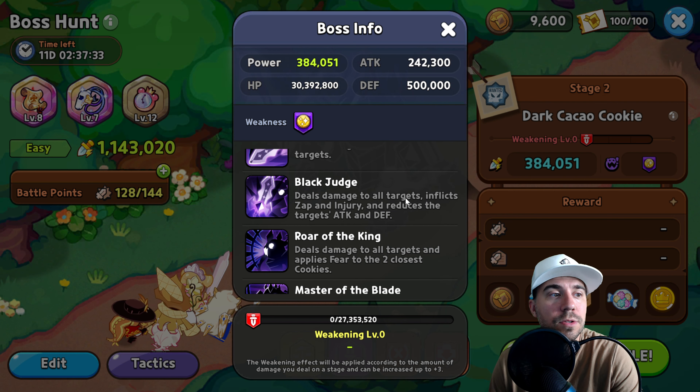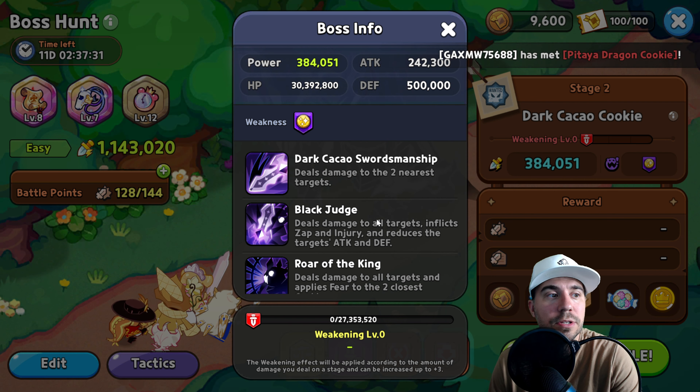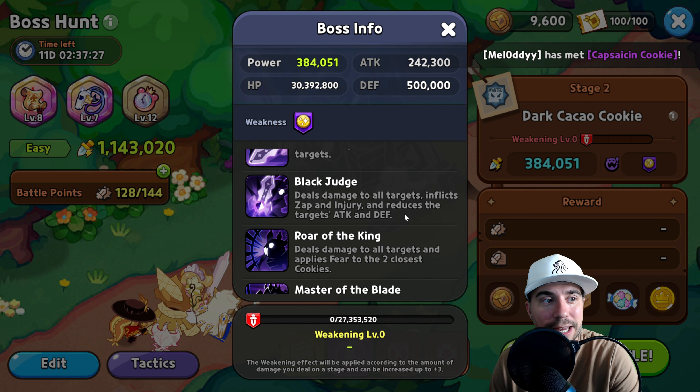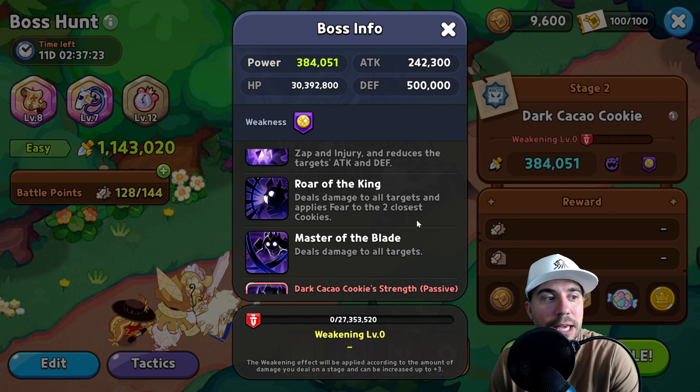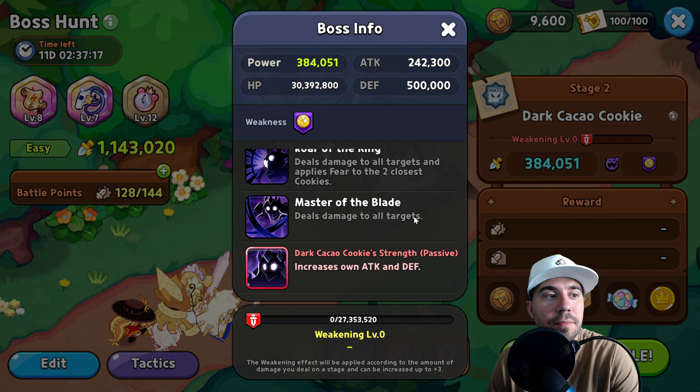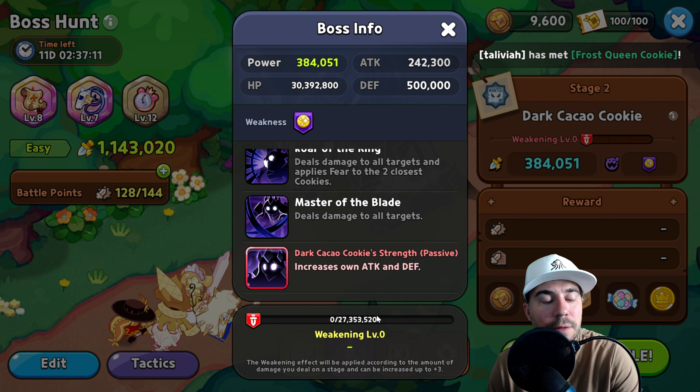The boss has power at 384K attack and lots of HP, defense at 500. Dark Cacao Swordsmanship deals damage to the two nearest targets. Black Judge deals damage to all targets, inflicts zap and injury, and reduces the targets' attack and defense — that one's a pain. Roar of the King deals damage to all targets and applies fear to the two closest cookies. Master Blade deals damage to all targets, then increases own attack and defense.